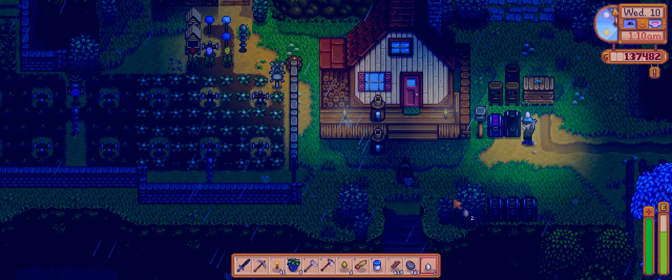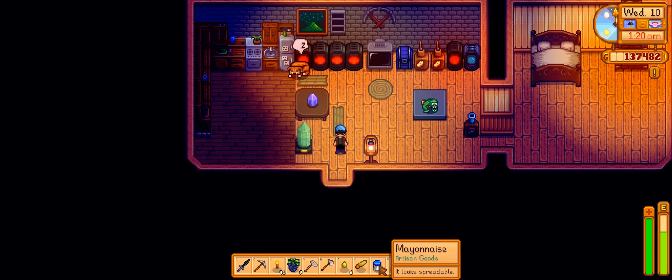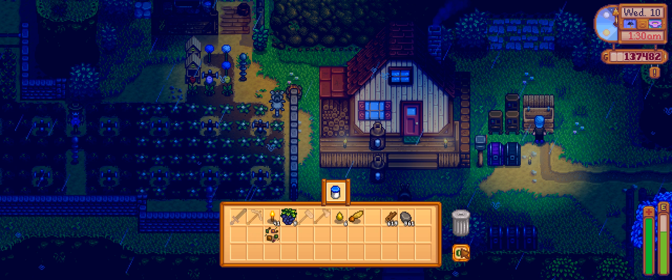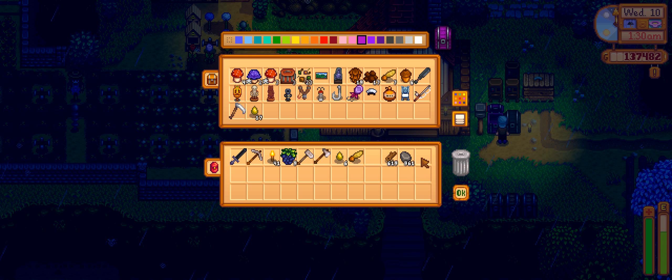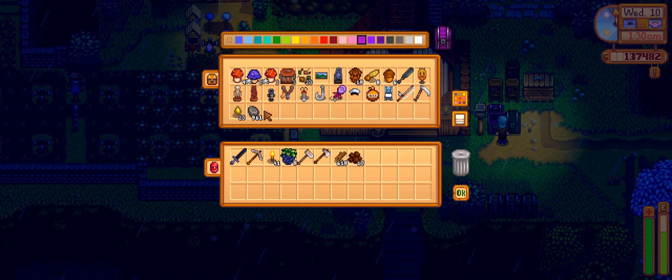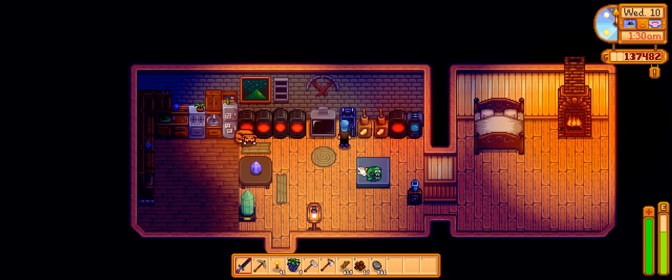There's some grass here for the animals to enjoy. We didn't let them out today because it was raining and they don't like rain, but we'll let them out every other non-rainy day. The mayonnaise is done — more mayonnaise to sell. Let's go inside. Did we talk to Thor today? We probably did. Oh wait — I didn't sell that. It was the gold star mayonnaise. We had some regular mayonnaise just sitting there. These two chests are a big mess — I'll take care of them soon.